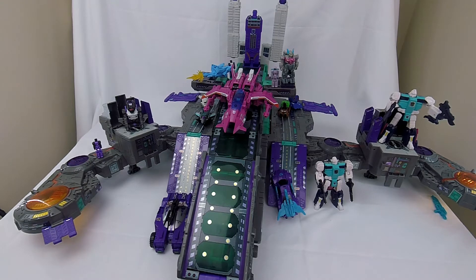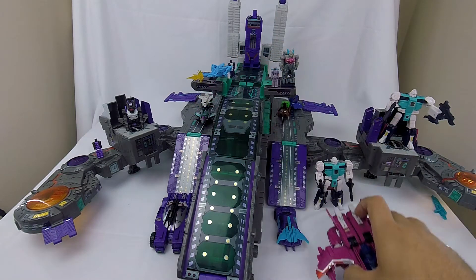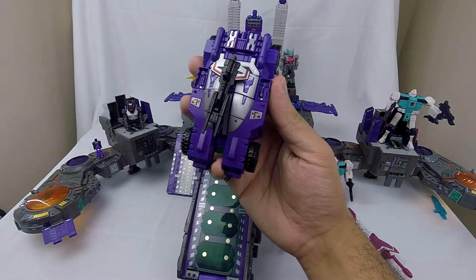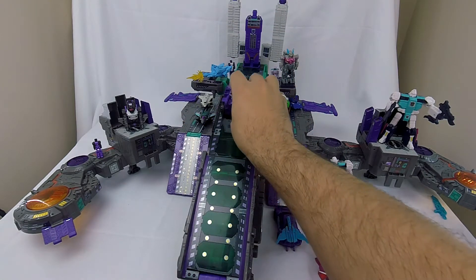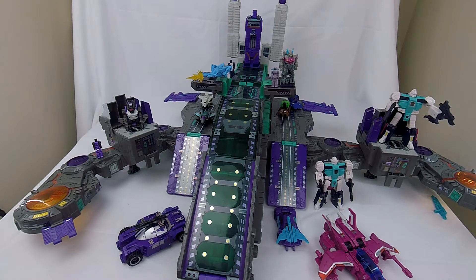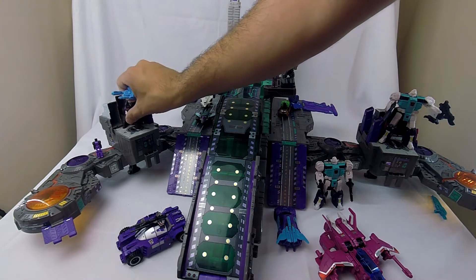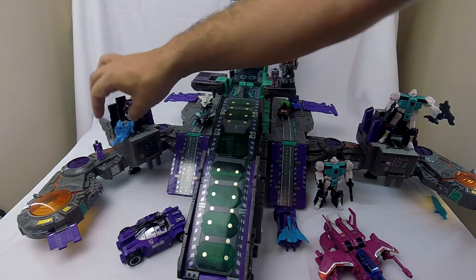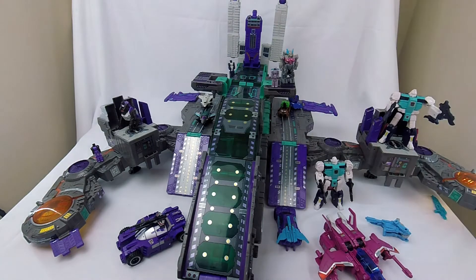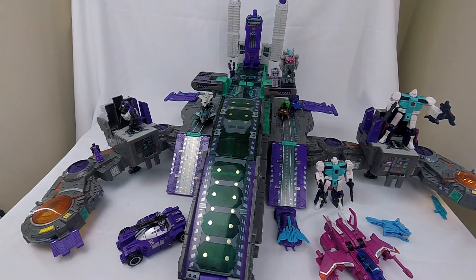I can't stop gushing about him. On the sticker side, I love the way the Reprolabels pull out the details on the roads — this is like an on-ramp. Trypticon doesn't come with any of these guys but he does come with Full Tilt, and Full Tilt fits perfectly onto this ramp to get him up into the city. He's got ports everywhere; if you've got guns or Battle Masters you can stick them all around, even have a Titan Master manning one as a gun. Ports cover this thing — great city bot.